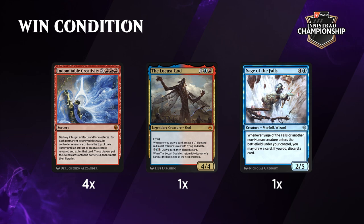So this is a combo deck and the first thing we really need to look at are the win conditions for this combo: Indomitable Creativity, the Locust God, Sage of the Falls. Tell me about these.